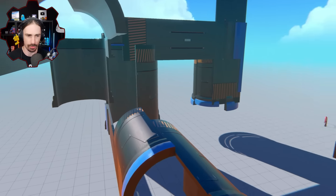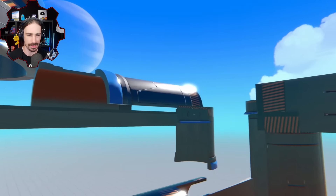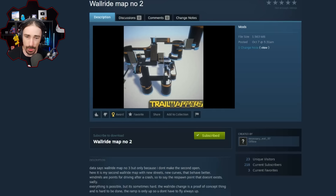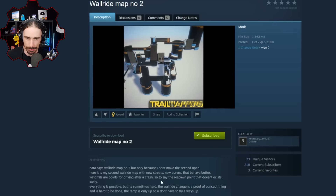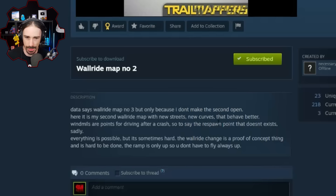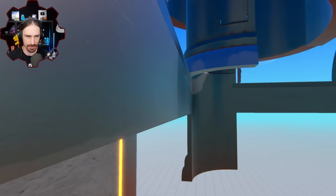Wait, why are there multiple ways to go - is this a maze as well? This is wall ride map number two by necessary evil 97, and it doesn't say anything about multiple ways to go. It does say it behaves better than wall ride one. If you guys missed wall ride one you might want to check that out.